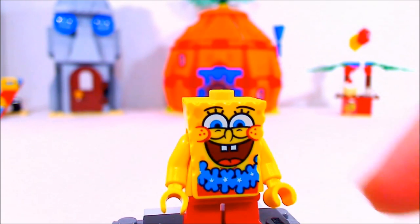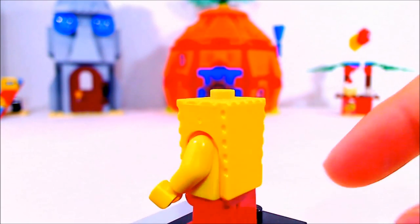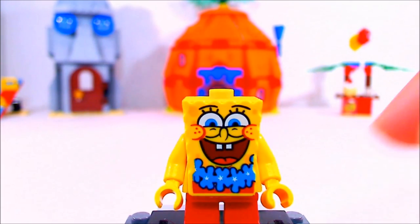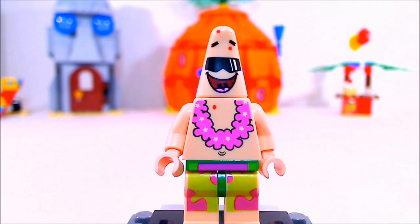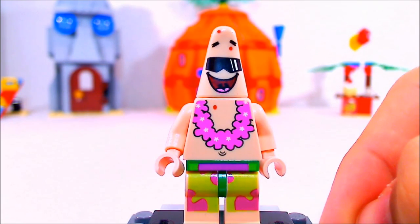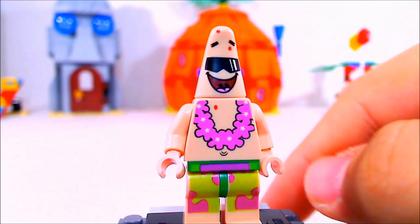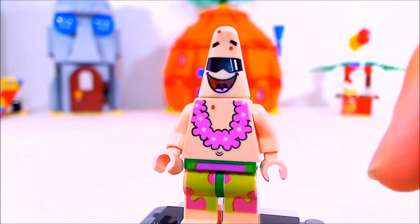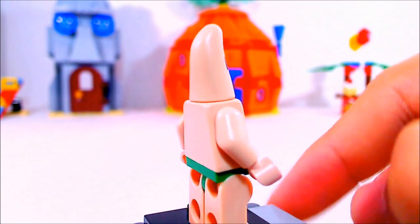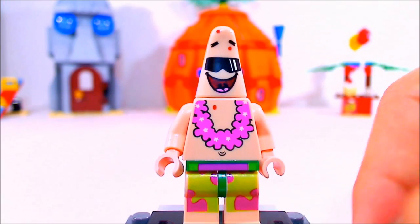Maybe they will in the future. Here's Spongebob — of course he is not wearing his regular square pants, he is wearing red square pants. I guess this is his party square pants. He has a nice lei with blue flowers and a really excited face. And here is my favorite minifigure of the set: Rockin' Patrick. He's got some weird red dots on him, with the cool designer shades and the lei and the belly button, and the front-printed Rockin' Beach shorts.